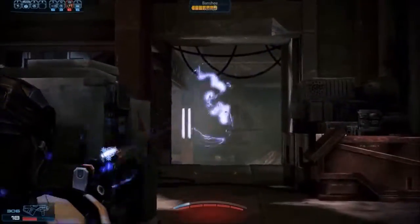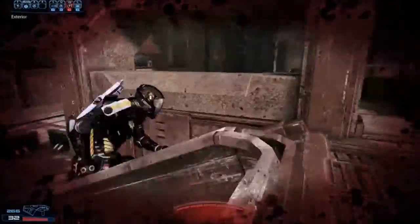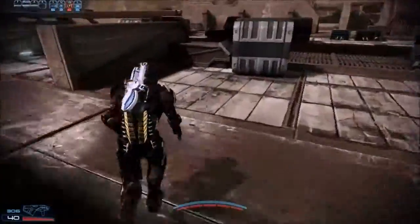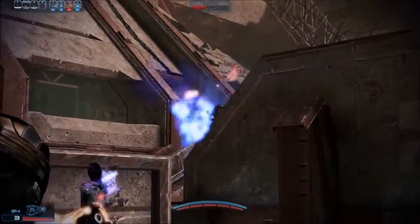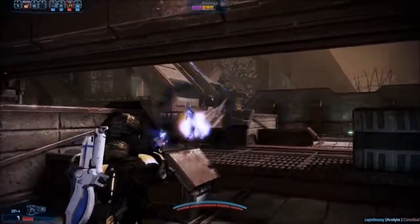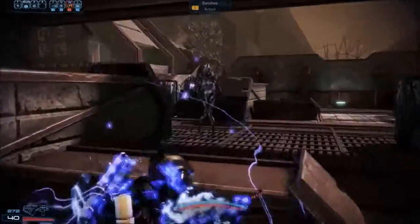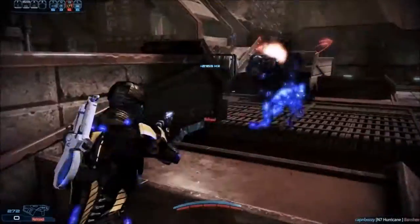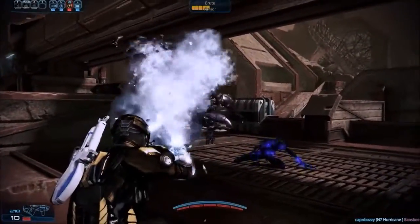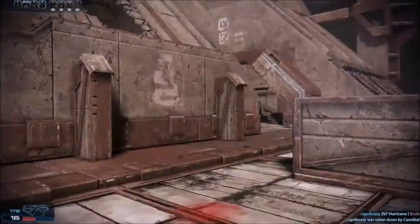Tech bursts are not quite as obvious as other combos. If you cryo an enemy like that cannibal, he's going to be completely covered in ice and it's super obvious he's primed. Same thing with enemies primed for a fire explosion — they're going to have the red-orange fire swirling around them, so it's obvious they're burning. With tech bursts, it's not so obvious — it's a light bluish electricity-looking effect swirling around them, so it's not quite as obvious whenever they're primed for a tech burst.